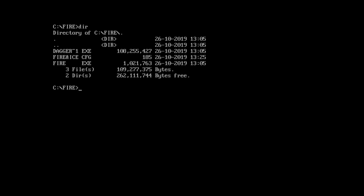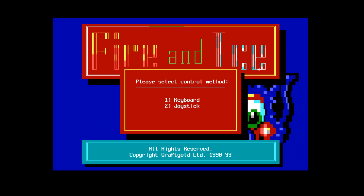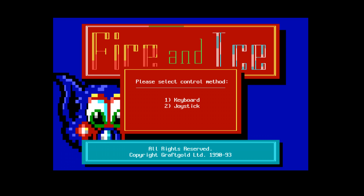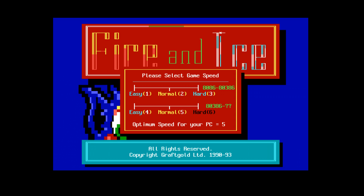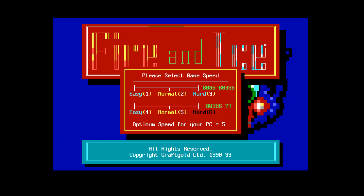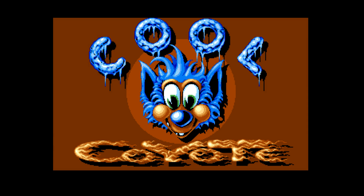We've got three files here, as you can see. So let's have a look — we've got the Fire executable, so I'm going to run that. And here it comes: Fire and Ice. This looks like a keyboard control method. I haven't got a joystick plugged in, so keyboard, VGA 16 I want, and Sound Blaster. It says the optimum speed for your PC is 5, so I'll go with that. This is a Graftgold Creative Software game featuring Cool Coyote.